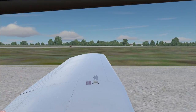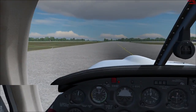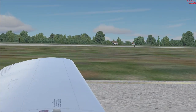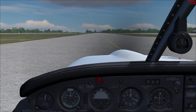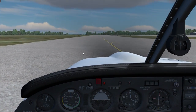That's taxiway Sierra. There's a windsock over there that tells you the direction the wind is blowing — similar to a kite, it gives you the wind direction.